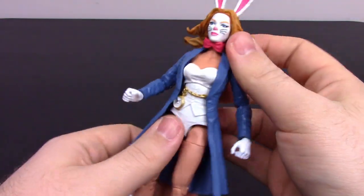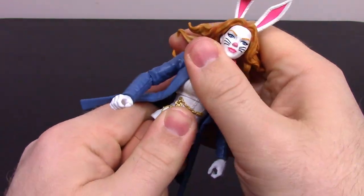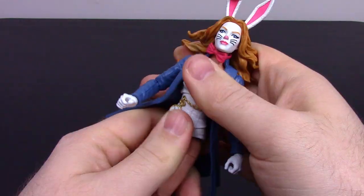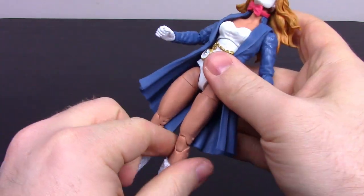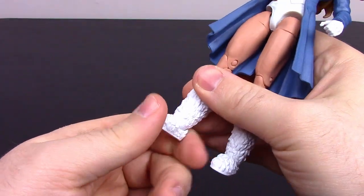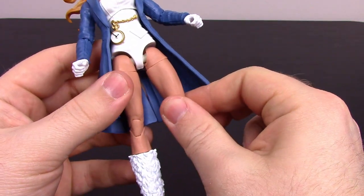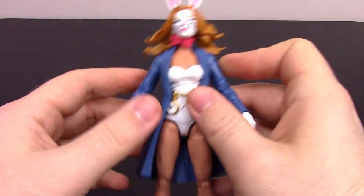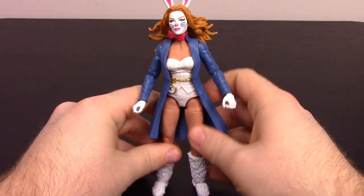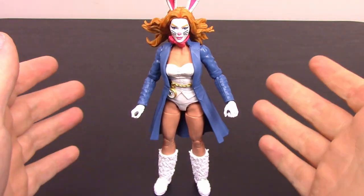For her articulation it's going to be the same as usual — she does have the ab crunch on her chest but it doesn't really bend forward much. It can twist side to side a little and crunch back slightly, so you don't get a whole lot of movement there. She has the shin twist at the top of the boots with normal foot movement. Since she's a female figure she has skinnier joints, arms and legs. I like the look and design overall — it looks very much like the White Rabbit from Alice in Wonderland as a cosplay.